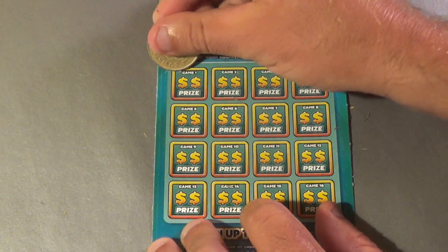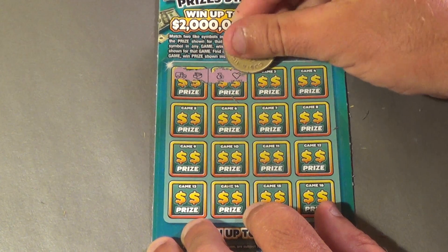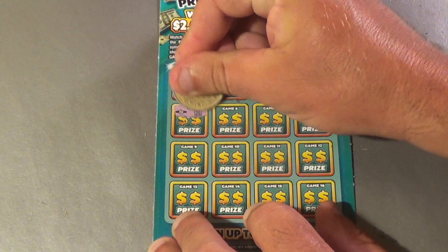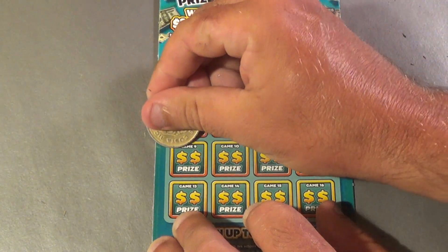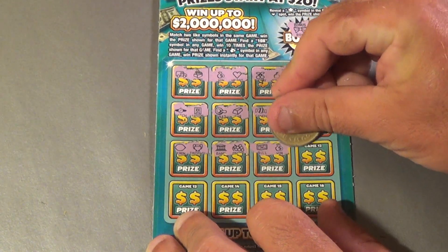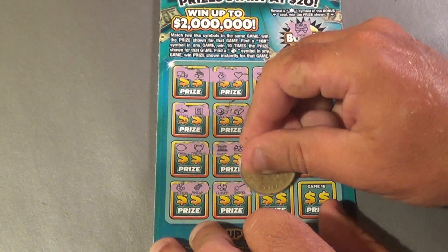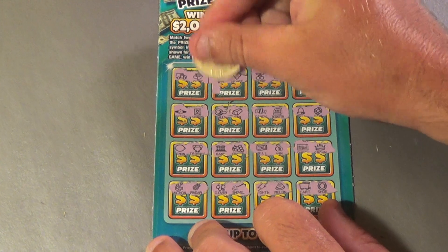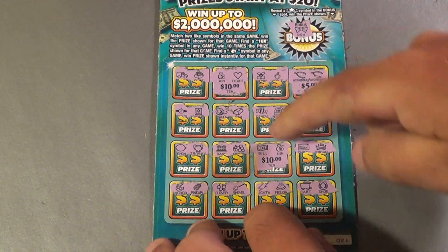Next Payday Bonus ticket: Bow, Armor Car, Chess — BAM! We have a money bag, that is an automatic win! Then Cherry, Apple, Wishbone, Wishbone, Wishbone — we have two wins. Watch, Cashier, Vault, Gold Bar, Candy, Register, Bell, Gem, Lemon, Trophy, Bank, Grapes, Bill — and another money bag! That's three wins. Check, Crown, Anchor, Pineapple, Clover, Shovel, Lightning, Melon, Cart, Horseshoe. We have three wins on this ticket: $10, $5, and $10 for $25.